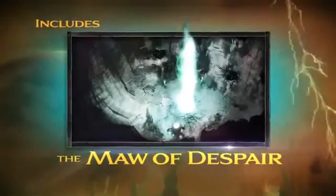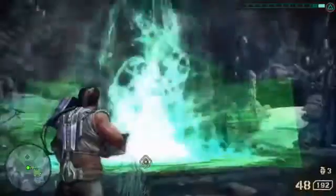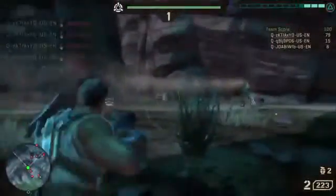You get the Maw of Despair. It's a co-op map, which is a blast. Players didn't get to play co-op in the beta, but co-op is awesome — you guys are gonna love it. The Maw of Despair is this big massive pit, one of the oldest rift energy geysers on the planet of Dust. And it's specifically a ground co-op map.